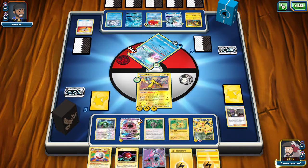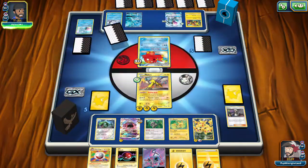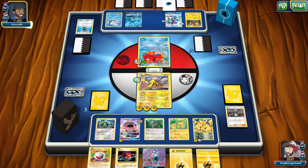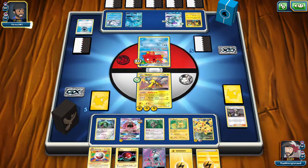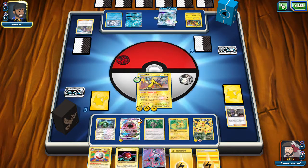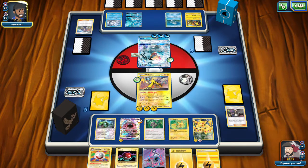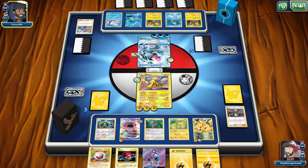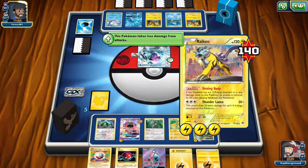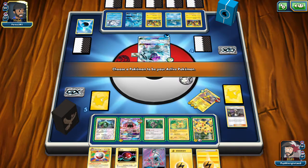Big misplay confirmed — the second Pikachu was unnecessary. Opponent uses Aqua Patch to load up the second Ninetales with a Float Stone, ready to knock out our Raikyu. They play Acerola to heal the Ninetales, making it very difficult to one-shot. Since Ninetales uses Damage Change, we need to one-shot it or we just spread damage back to ourselves. We put Lele up front and throw an extra energy on it.